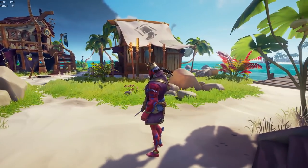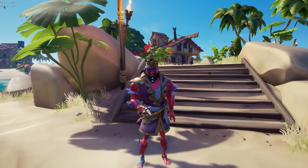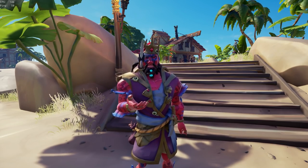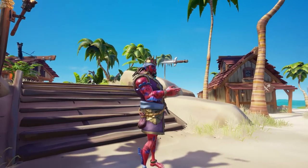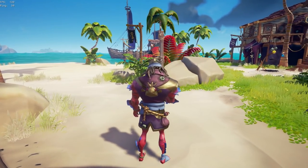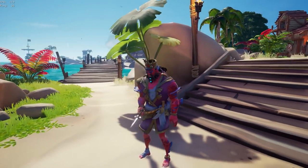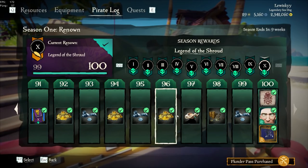Lastly for Commander of the Shroud you unlock the Ruby Splashtail Monarch Costume. Your skin is pink and you have a splash tail on your back and a crown on your head.